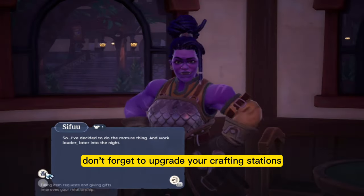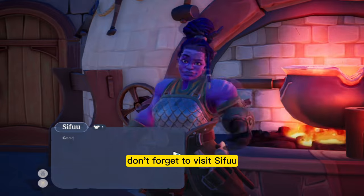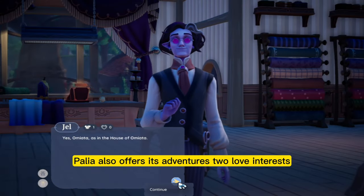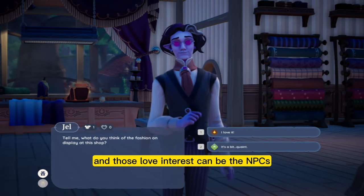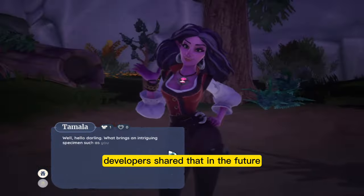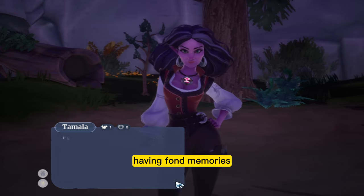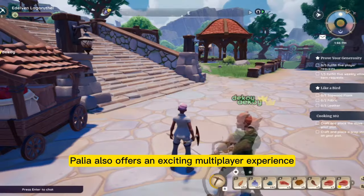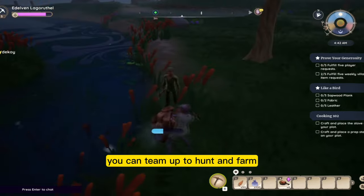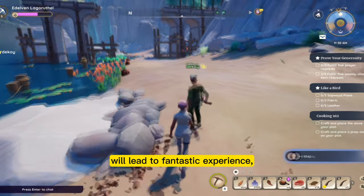Don't forget to upgrade your crafting stations to unlock more advanced recipes. And once you do that, don't forget to visit Sifu, the best hunter in the 12 regions, to fix them before they break. Pellia also offers love interests — NPCs that are available for romancing — and developers shared that in the future there will be a lot more options available, like relationships and marriages. Pellia also offers an exciting multiplayer experience where you can team up to hunt and farm and share the loot among more people.